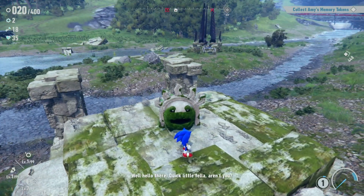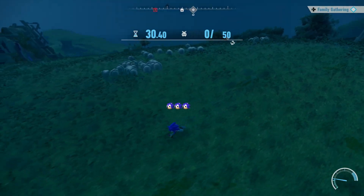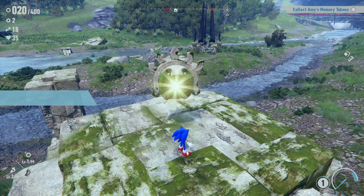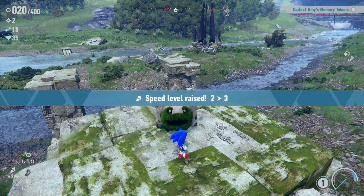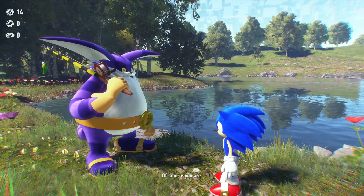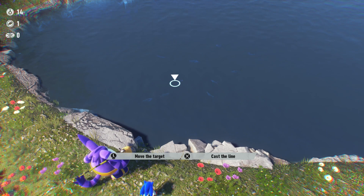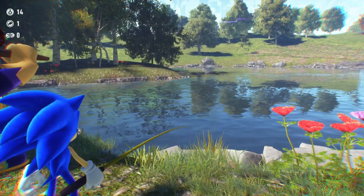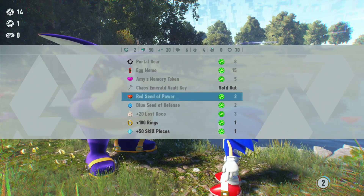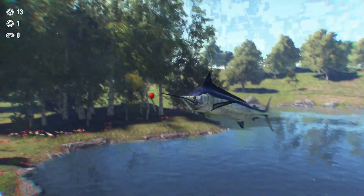You can also increase Sonic's damage and defense stats by collecting red and blue seeds and bringing them to the Hermit Coco, while finding and bringing Wandering Coco to an Elder will allow you to increase your speed and ring capacity. Raising your stats isn't very exciting, but having progression that doesn't feel very intrusive is nice. In between zooming around, you can slow things down and fish with Big the Cat by visiting a fishing spot on each map. It's very basic, but fishing at least nets you some tokens that you can use to purchase extra items, and you can also find items by fishing that allow you to fast travel in specific regions, which is a nice reward.